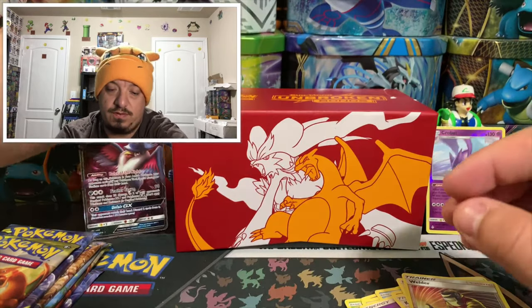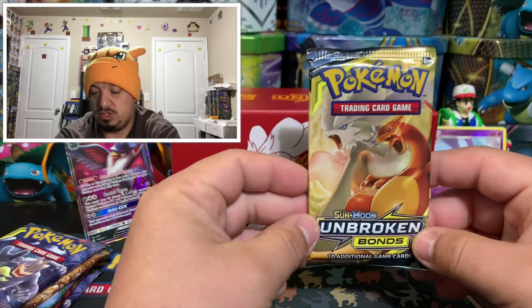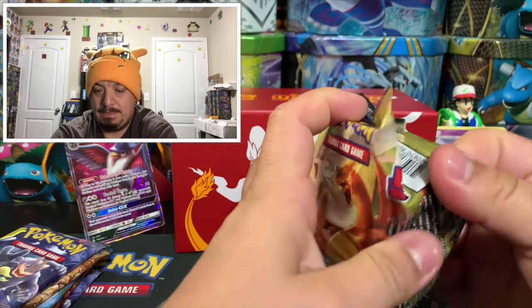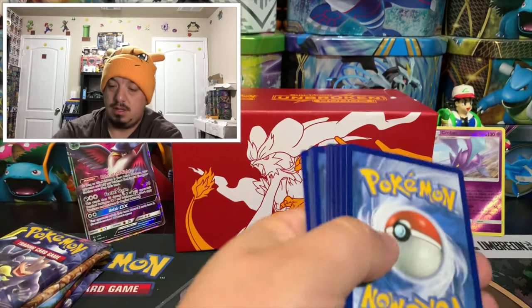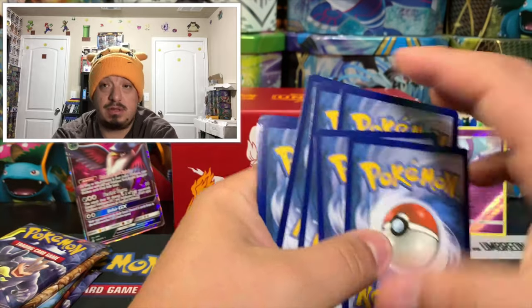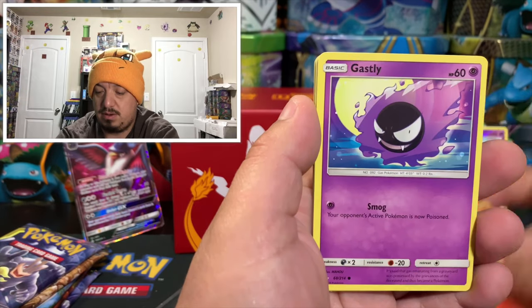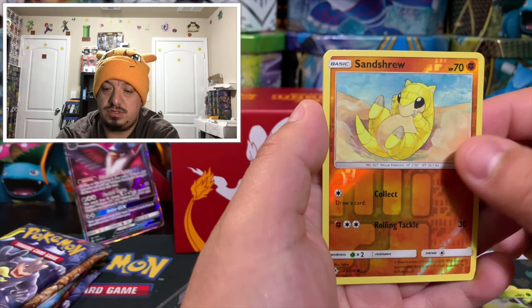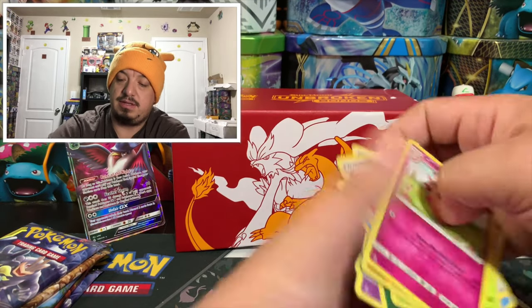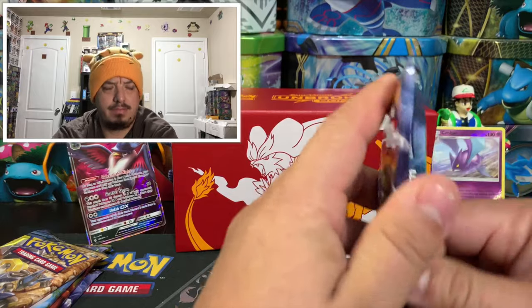On to the Charizard and Reshiram pack. Code card: one, two, three, four. Let me know in the comments what you guys pull out of the code cards throughout the video. We have a Growlithe, Gastly, energy card, Pikachu, Vulpix, Fire Crystal, Whirlipede, Sandaconda reverse holo, and a Clefable — that is a rare non-holographic card.